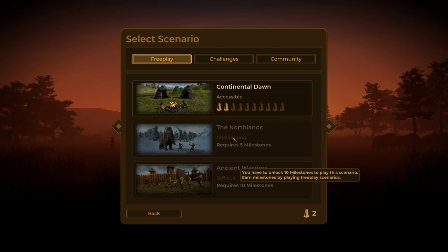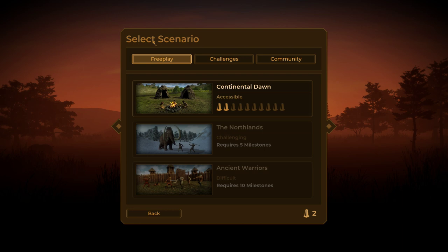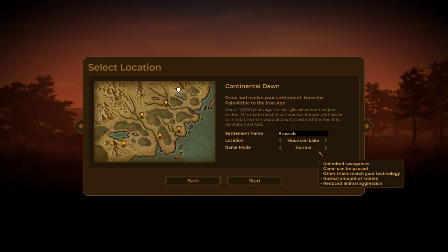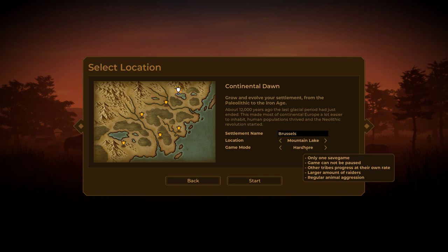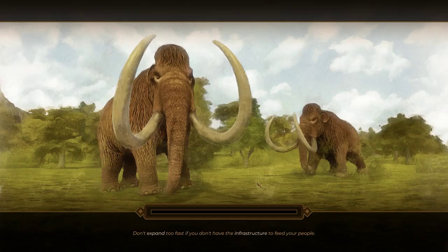We've got a few different scenarios built into the game. You unlock the later ones by unlocking milestones. I've only unlocked a couple so far — you need five before you can do the Northlands, which are a lot harder. There are also special challenge modes, and the community can make scenarios and share them on the workshop. We're going to jump into Continental Dawn, the very first scenario. We'll name our settlement Brussels, choose Mountain Lake as our starting location, and play on Normal mode — which gives unlimited save games, the ability to pause, and a normal amount of raiders. I want to be able to pause for the video.